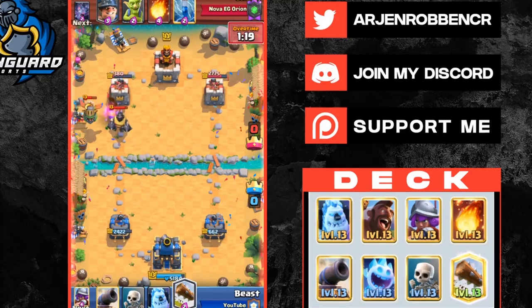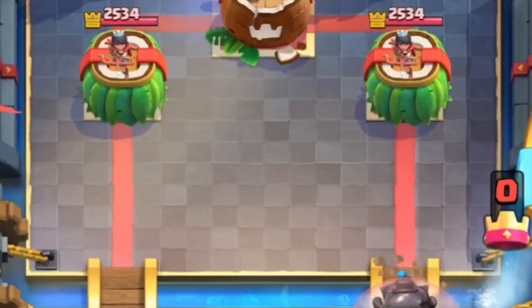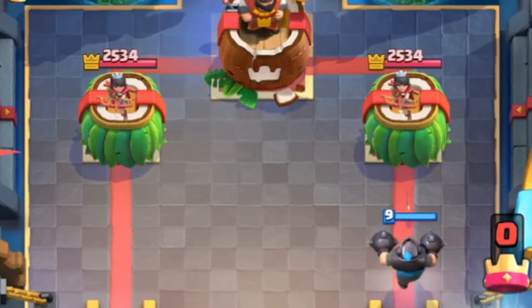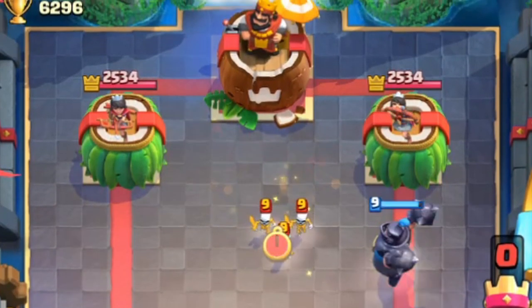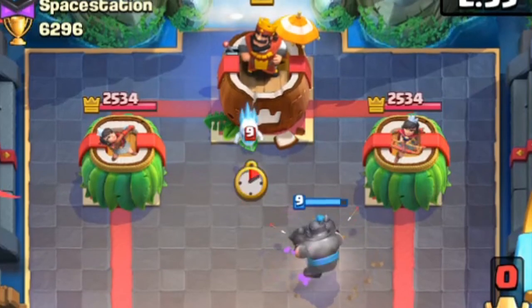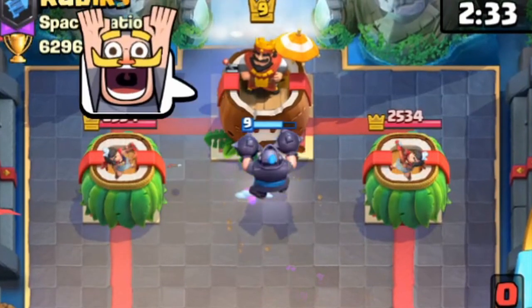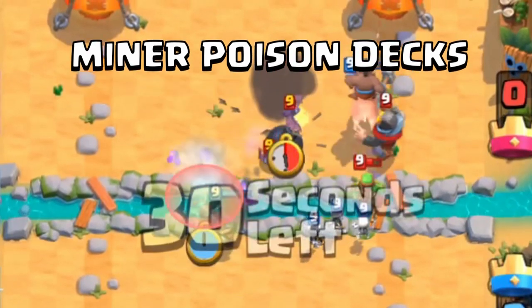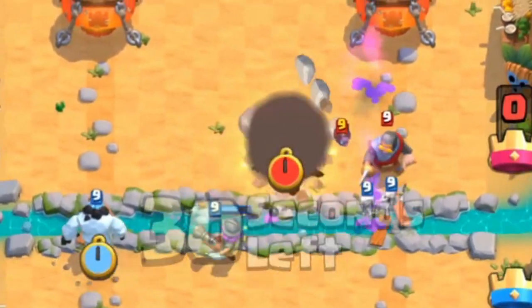You can use your fireball or ice spirit to reset the inferno dragon. To activate the king tower using two elixir versus the mega knight, use skeletons and ice spirit. You want to play the skeletons right in the middle, then wait for the last second and play your ice spirit right in front of the king tower to activate it. This is a super useful interaction and a must-know.